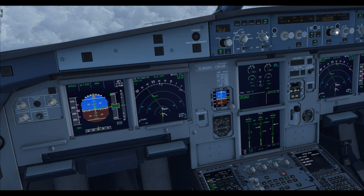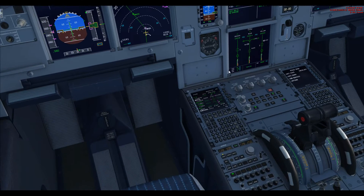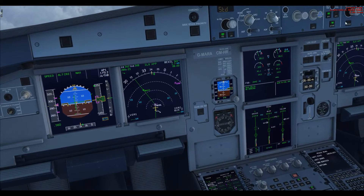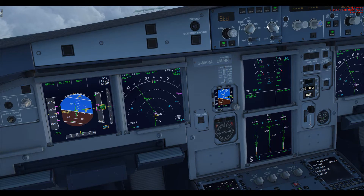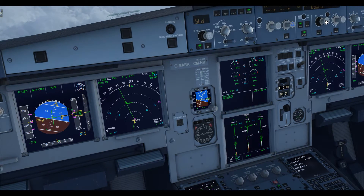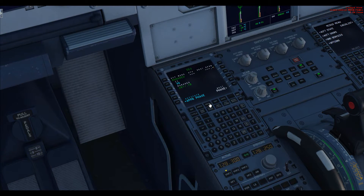First thing I really need to do is start a descent of some sort. It wants to be at 4,000 feet at Timber — we don't need to be that low, we'll go for Flight Level 80 at Timber. Let's see if it recalculates that. Let me put it into descent mode — there we go, it's going down.